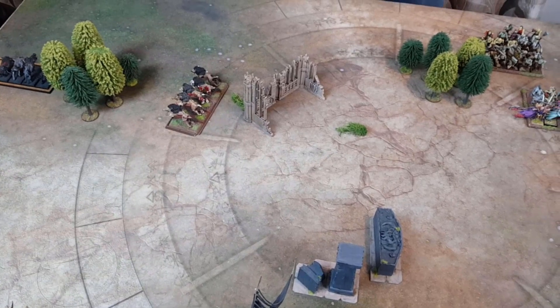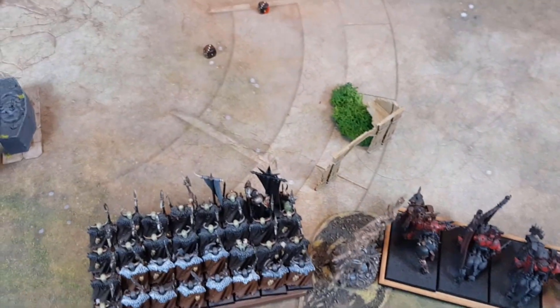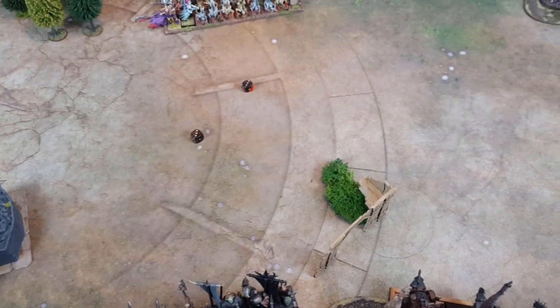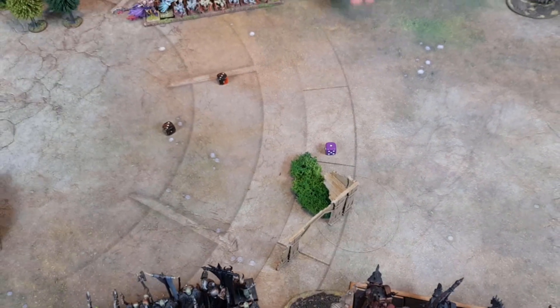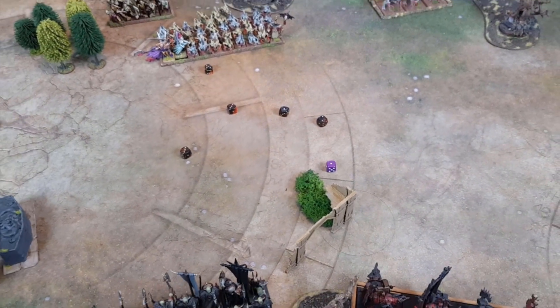The Dire Wolves have retreated like the cowardly dogs they are and spun around for a dastardly flank charge next turn. Rolling for Winds of Magic: a six. One attempt at channelling — nope. So let's get some dice and cast some spells.